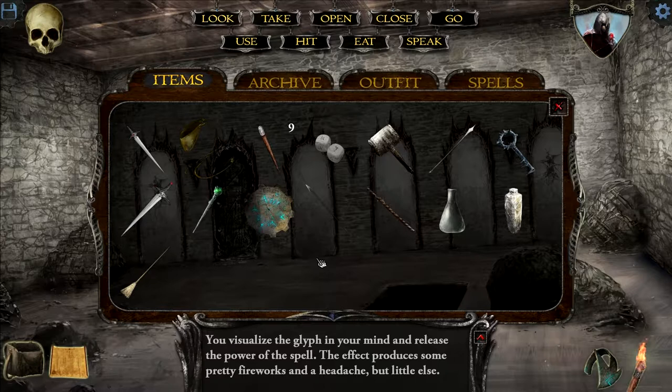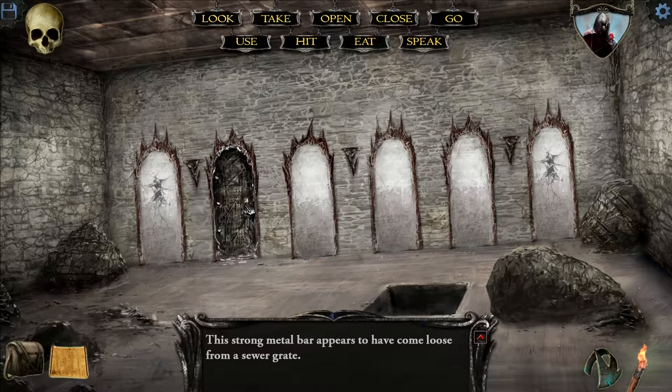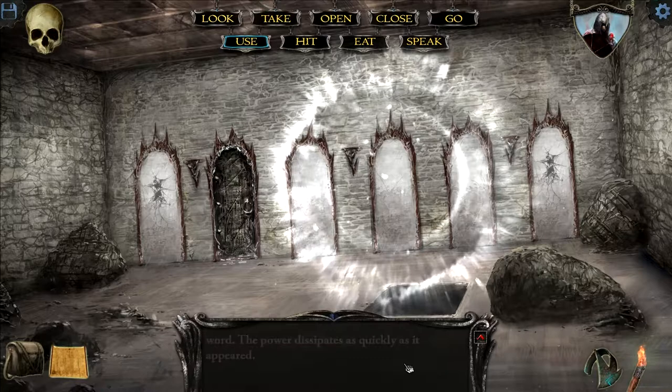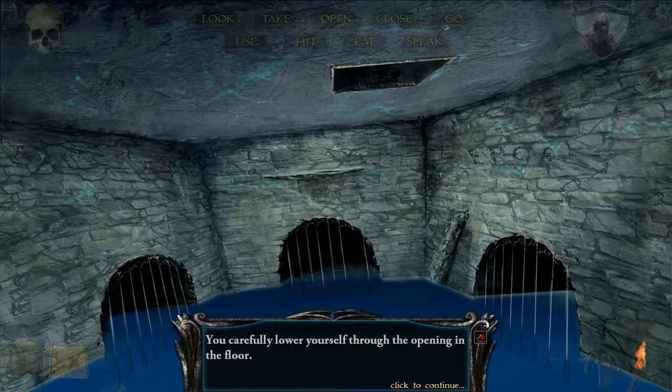Well, since we can't open that, we don't really have anything else we can use. What is that — oh, that's the metal bar. We can't open that door yet. None of these things break, because I don't think any of our spells work here. What about our other spell? There's not much we can do in this area, clearly. Go back down.